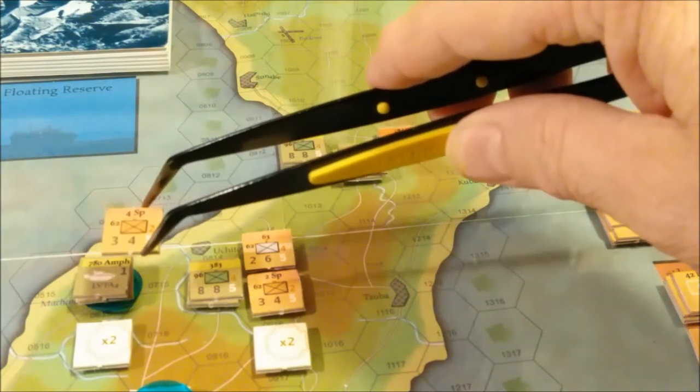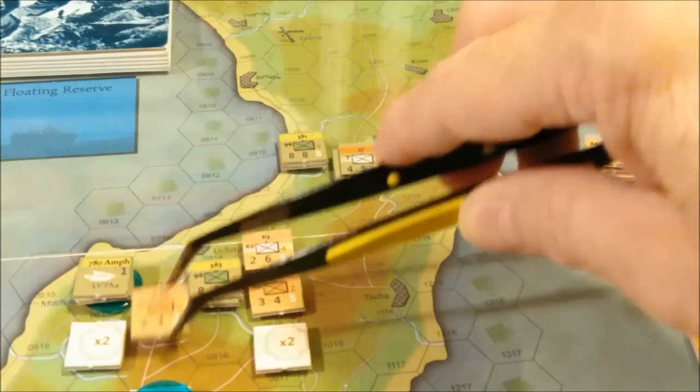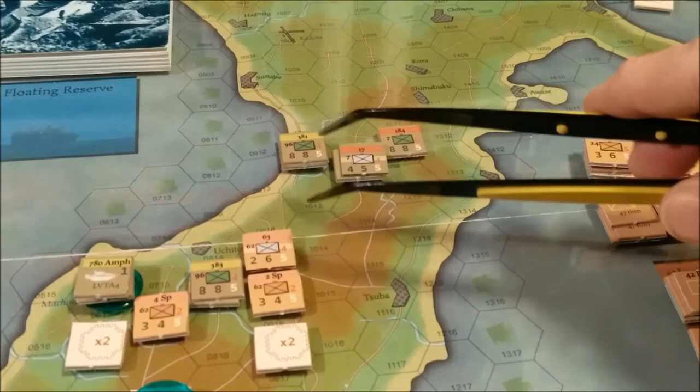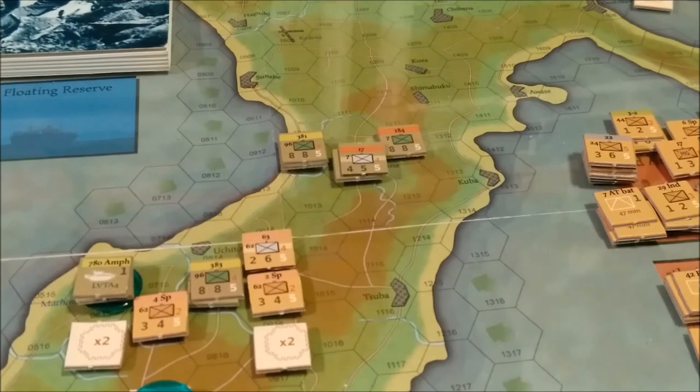Japan is the only player who can infiltrate, so for a cost of an extra plus one, I think we can move there for two into the rough, and I think that was three, so that would be five. Let me double check infiltration movement - we can move zone of control for an additional one, yes. And that's going to bring up combat with at least two Japanese regiments and a brigade.